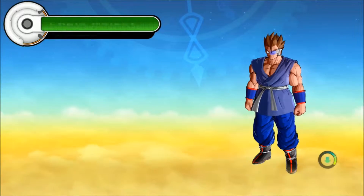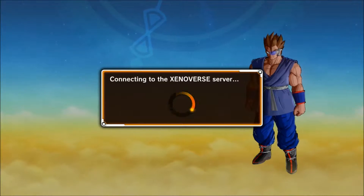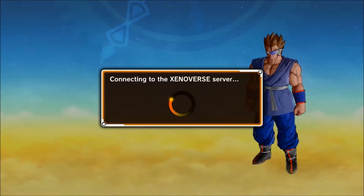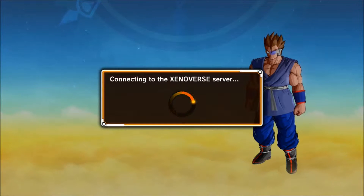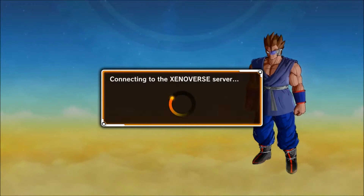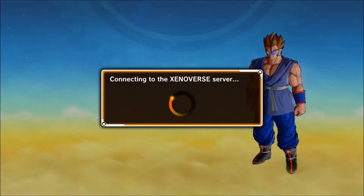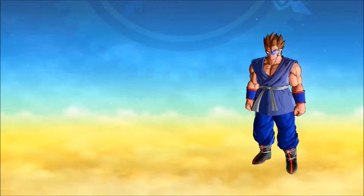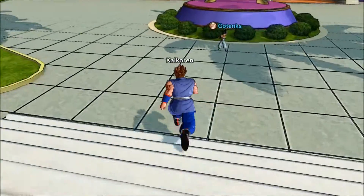I'll just choose this guy for now and we'll go straight in. I've got a Margin, which is the character I played through the game first with. Then I have a Freeza Race character who's only level 11, which I used to play with some friends. Then I have an L50 Earthling who for some reason can't transform into a Super Saiyan, even though I've unlocked the transformation — it doesn't show it, so I can't equip it as an ultimate attack.